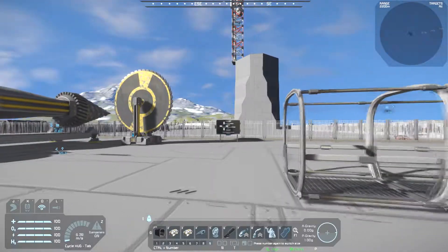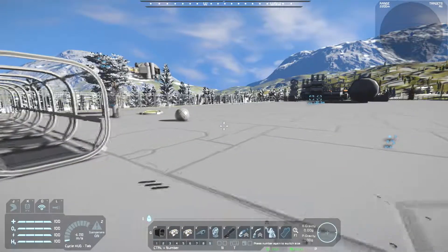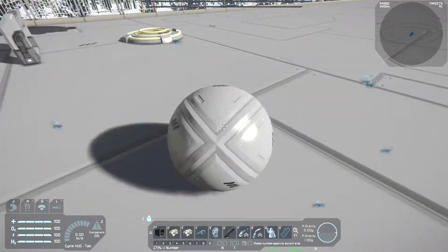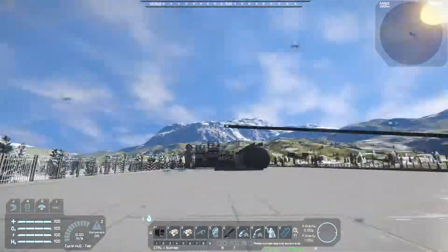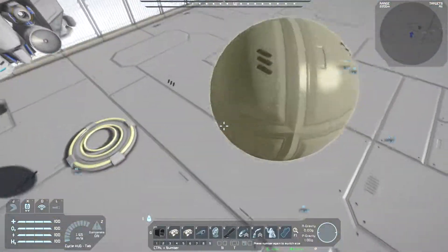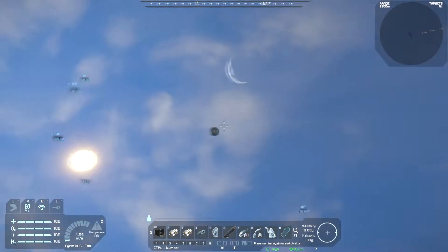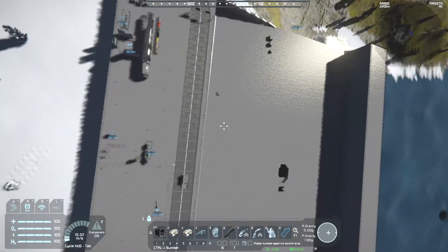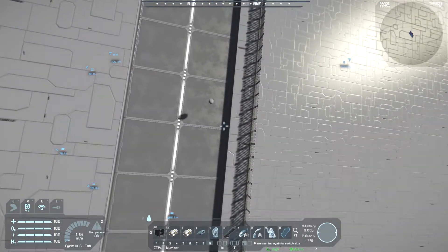Now let's take a look at the Grid Pickup Mod. It's quite simple — it allows you to pick up grids with your hands. You can see a little line wherever it goes. So you can pick up very small grids, go high up and drop them — let's grab that before it lands.